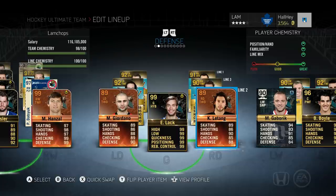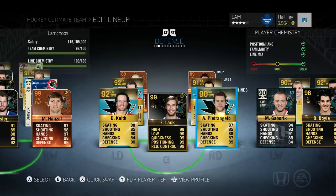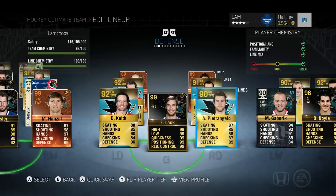Chris Letang's base card is almost just as good as his Player of the Game card, and he's 88 overall this year, so you're only getting a plus-one boost from the Player of the Game. If you haven't tried Letang, I really recommend trying his base card - he is always reliable every single year and doesn't cost too much.